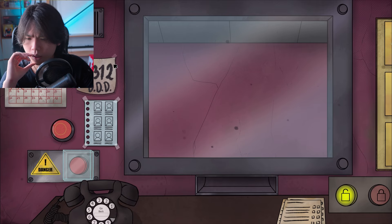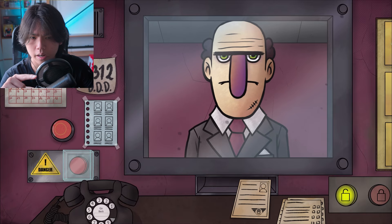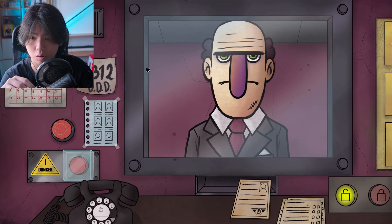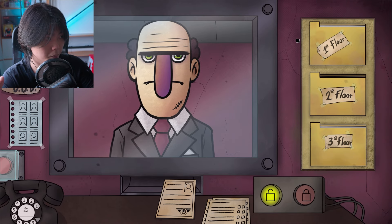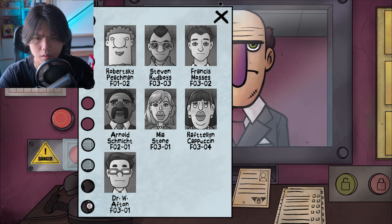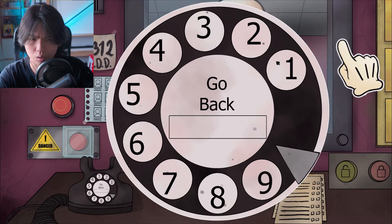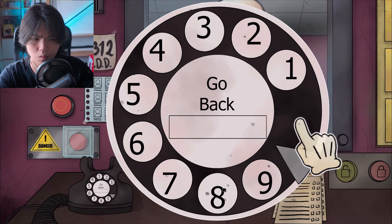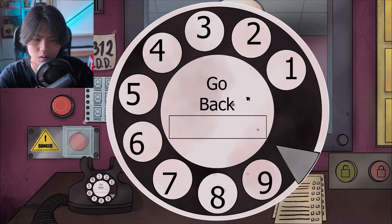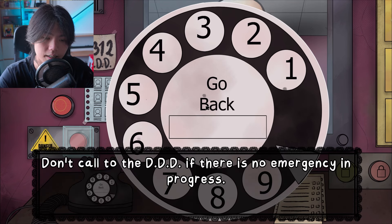So there's 3312 — we can dial this number. Oh hey, good afternoon. Do I have a time limit? Should I be concerned about the time? You're not on the list, eh? Sir, but hold on — what if I dial it? Three, one, two. Don't call the DDD if there's no emergency.